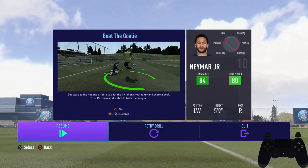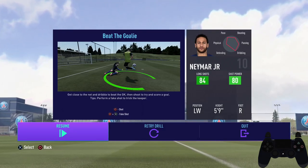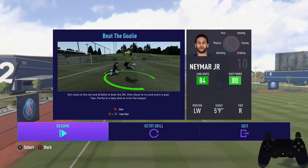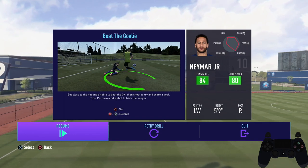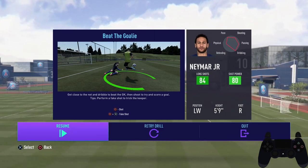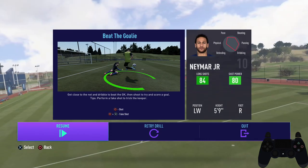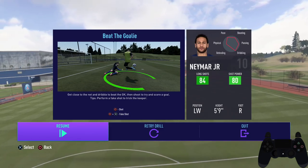There are actually two different cancel methods depending on which button you press last. If you cancel R2-L2 and hold L2 a bit afterwards, the animation keeps the ball very close to your player but you don't get a fluid speed boost. If you do an L2-R2 cancel and hold R2 just a bit longer than L2, the cancel motion is more fluid and you get a better boost out of it. I'll probably have to do a full tutorial on that.